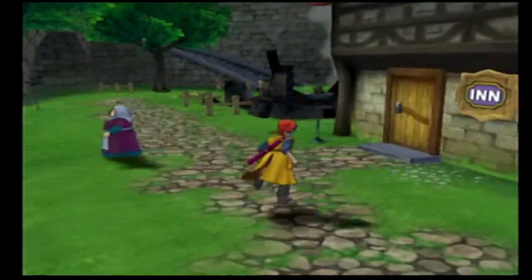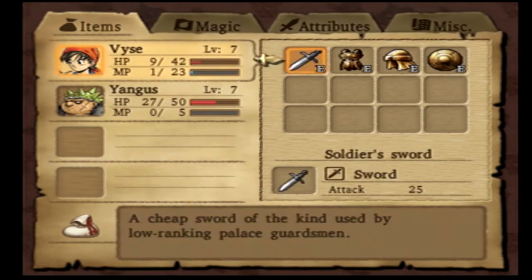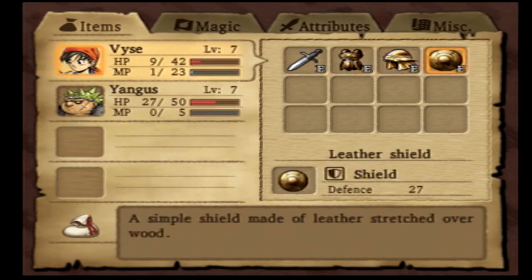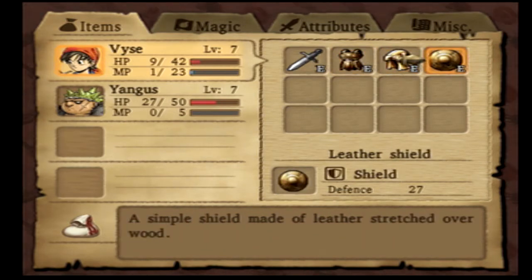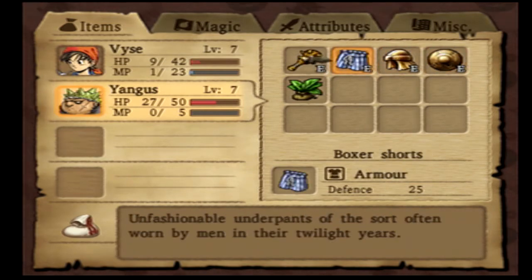In this episode, I'm meeting you guys in February because I just want to run you through updates. There's a lot of updates. First of all, armor and weapons and stuff like that. I've bought new armor for Vice - as you can see, he has leather armor, a leather hat, and a leather shield. All leather. Yangus, on the other hand, has box shorts, which I found in a chest, a leather hat, and a leather shield as well.